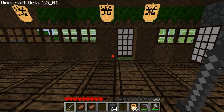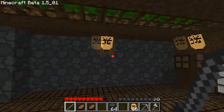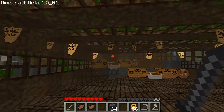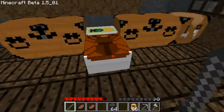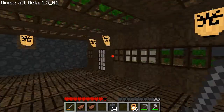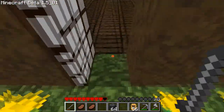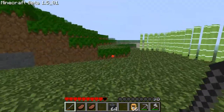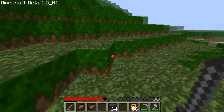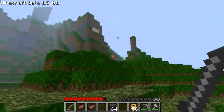Hello, this is Josh here and this is episode 7 of my Let's Play series. As you can probably see, I have a texture pack on and it is a very interesting one. I really like it — it's a Japanese craft pack, I can't remember the name but the link will be in the description.